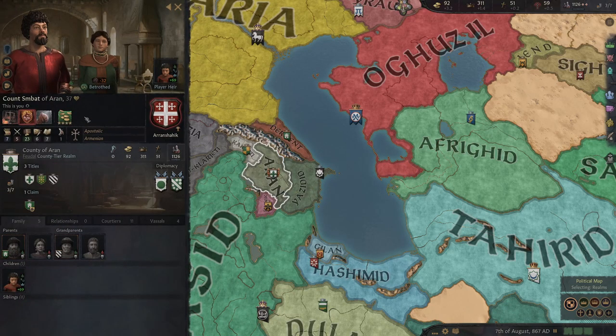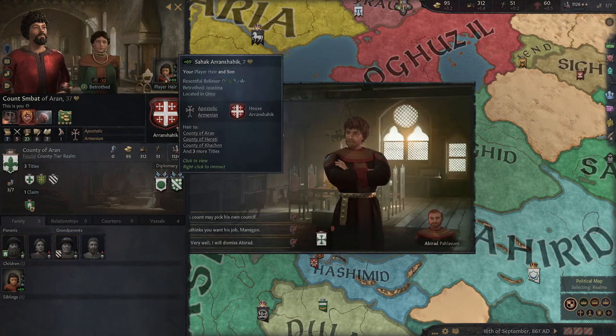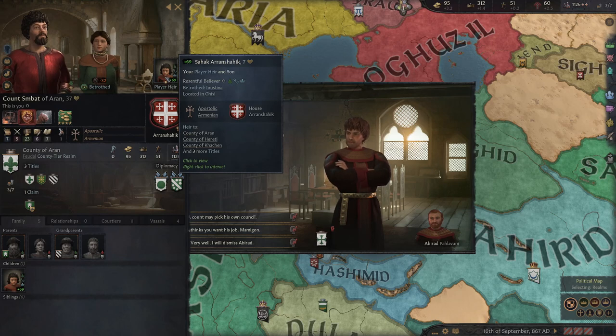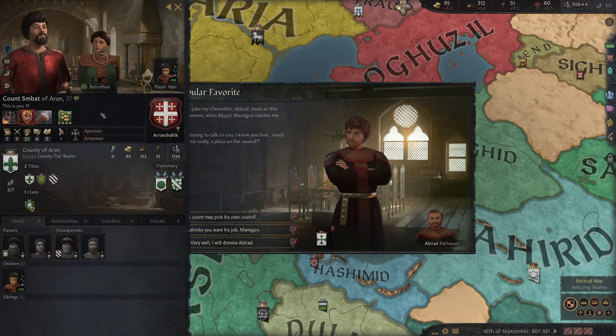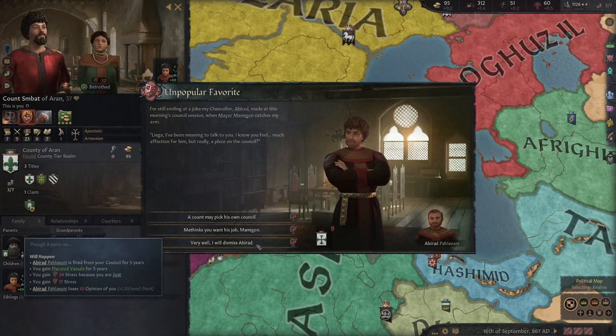Something we definitely want to achieve — the last thing we'll check out today — is a higher title. We want to be a duke. If we only control enough territory for one duchy title to exist, then on succession the splitting of our realm doesn't matter. Because our heir's brothers would only get counties within the duchy, so he still rules over all of them — no loss of land. But a duchy title has some requirements. Then an event pops up: 'Unpopular Favorite.' These are events that keep popping up; you have options to deal with them. In this case all of them are kind of bad.